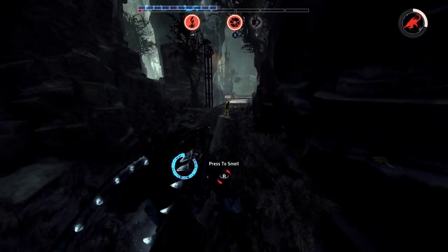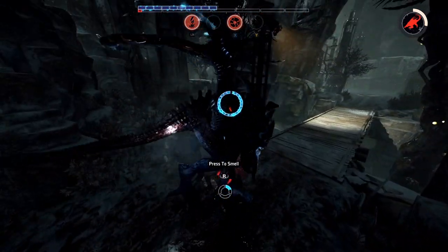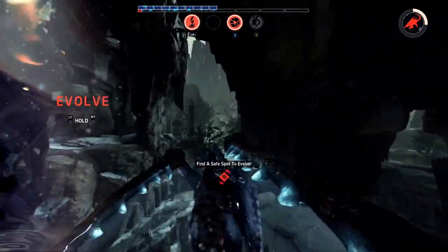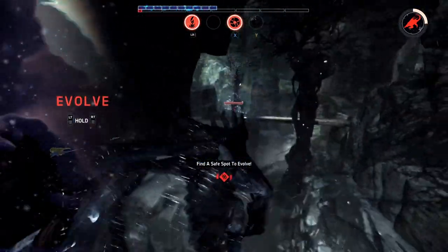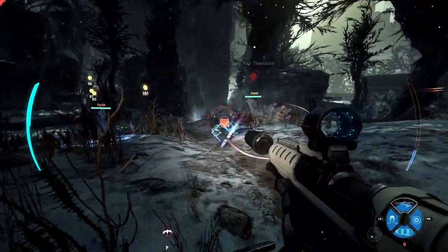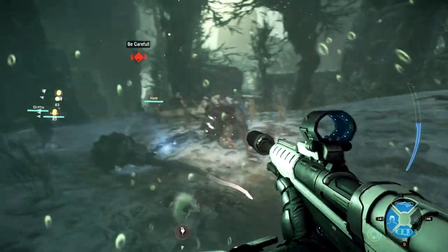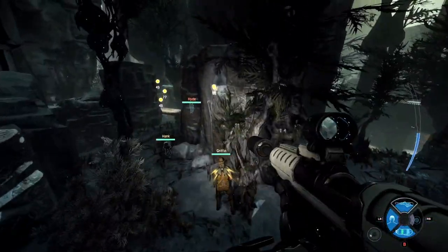Alright folks, we are looking at a game well underway here. We are following a Stage 2 Kraken as he gets the final tasty meats he needs to get to Stage 3. And boy does he need it — that health bar at the top of your screen is looking real low. Very low health, but full armor allows him to get away. Here are the Hunters focusing on some local wildlife — this map no different from the others we've shown before. The local wildlife could take you out just as easily as a monster.